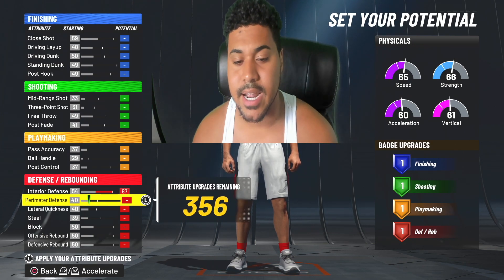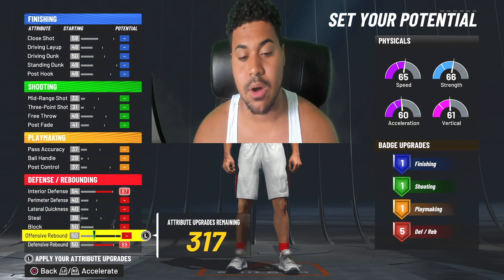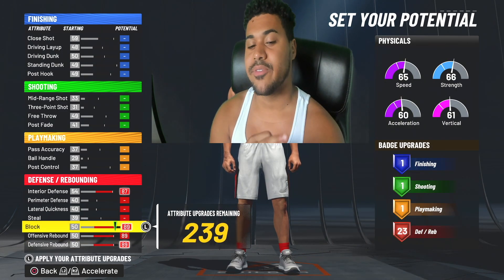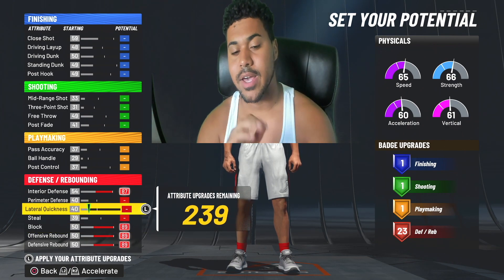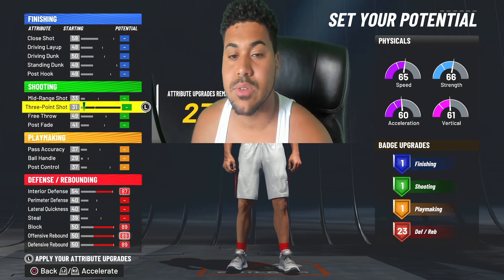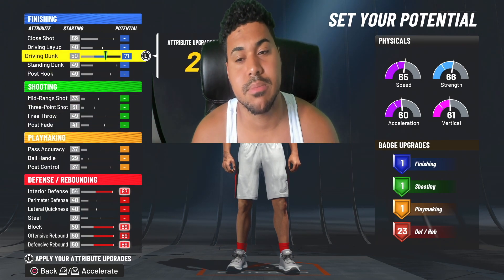Interior defense — max that out. Defensive rebound — max that out. Offensive rebound — max that out. Block — max that out. You have 23 defensive badges. We'll come back to that if we have more attributes to distribute, but for now let's focus on inside finishing badge-type attributes.